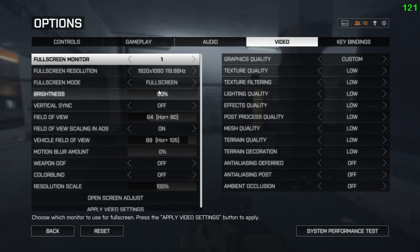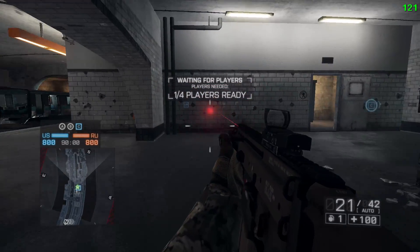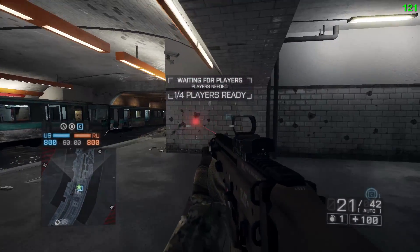For brightness, you generally want it higher so you don't have issues with people hiding in dark corners. Vertical sync I have off to avoid mouse input lag. Field of view is personal preference — I prefer a lower field of view with scaling on, so my hip fire and ADS field of view match, just like my sensitivities match.